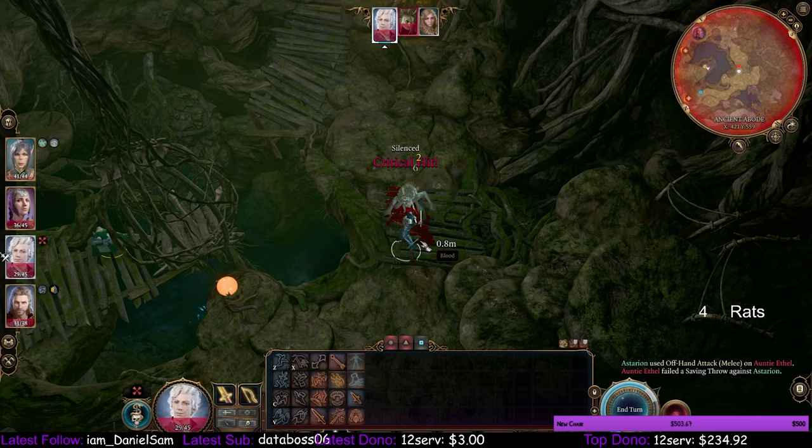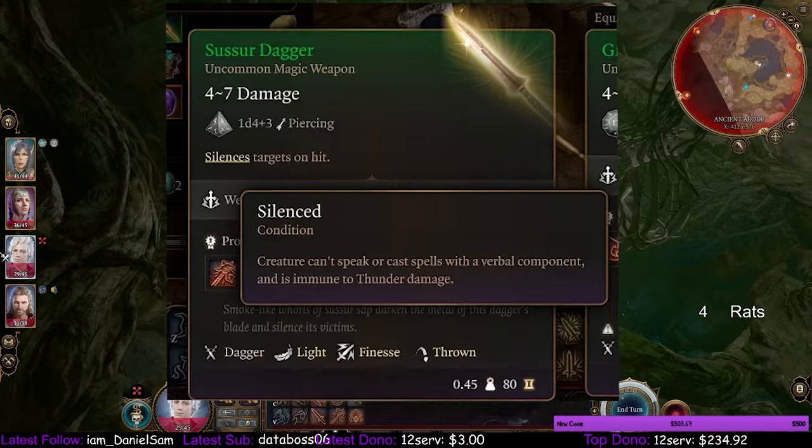The first, and luckily we hit it here, is the Susa dagger silence. I also have silence on Shadowheart.